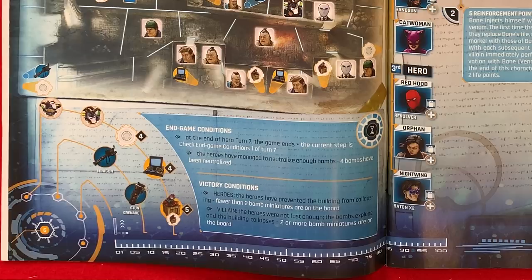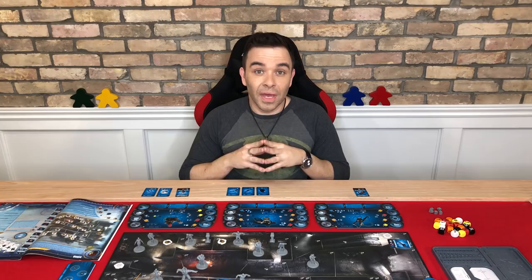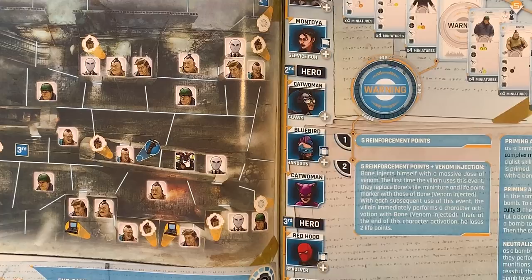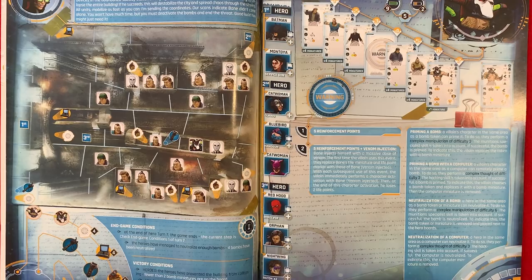Earlier in this video I mentioned selecting my first, second, and third hero. Here on the second page of the setup you'll find a listing of all available heroes for this mission. You can't just select any three heroes from that list — you have to select one hero from each grouping. So in this mission, for my first hero I have the option of choosing either Batman or Renee Montoya. For my second hero, I can choose from either one of these Catwoman variations or Bluebird. Repeat this process for the third hero and you'll have yourself a full team.